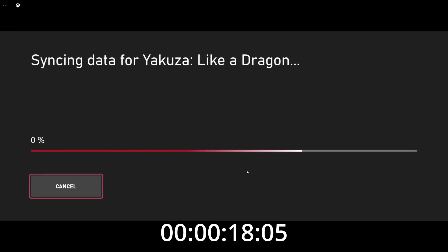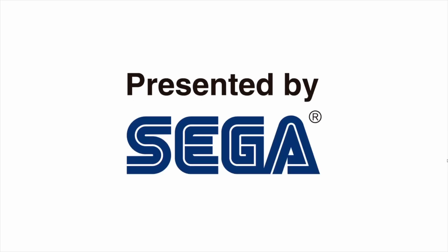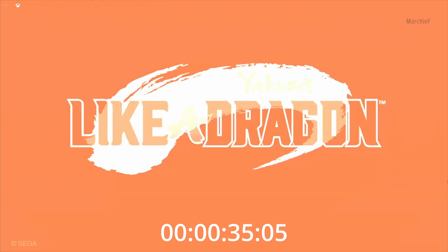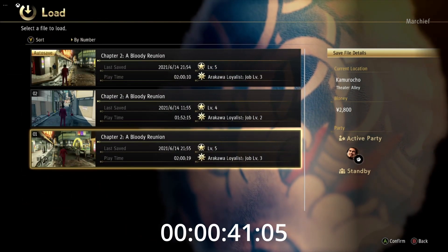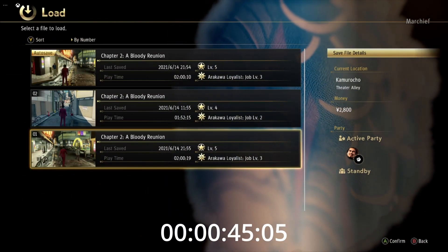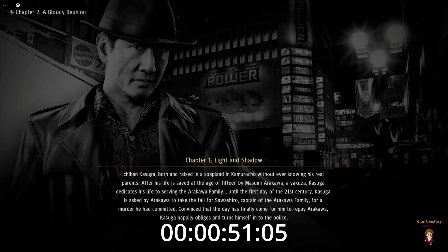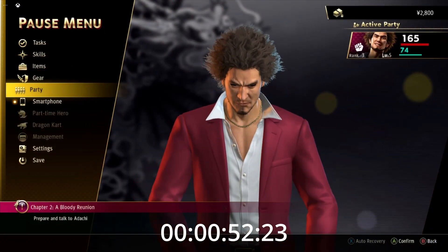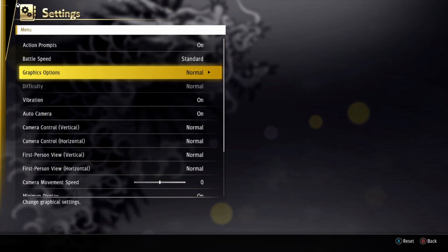What you're seeing in the background here is a full run through of Yakuza Like a Dragon being run on Xbox Cloud Gaming through the PC browser app. This is still in beta but they have committed to opening this up to all in the very near future, within weeks. You can see that Yakuza has fully started from the play button in 42 seconds.